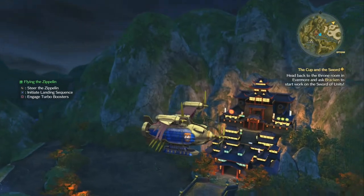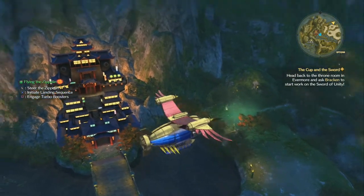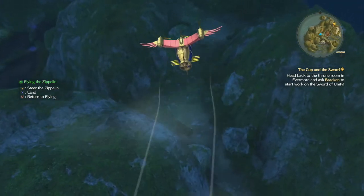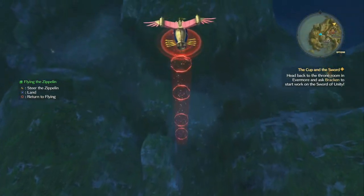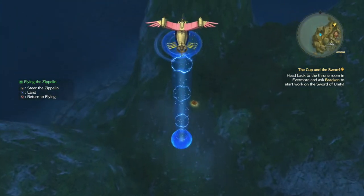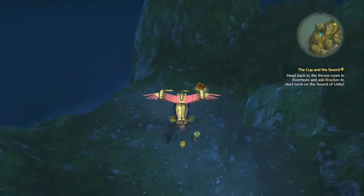To get this, you'll need access to the Skywhistle, which you get in the story about halfway through. What you're going to do is fly over the back of Goldport itself — there's a separate valley back there — and simply open the chest to make it yours.